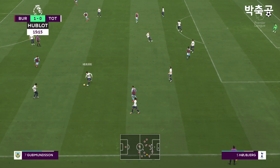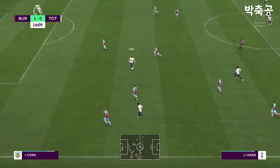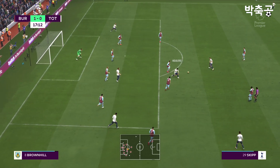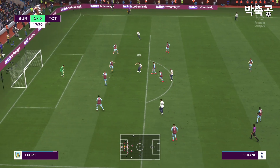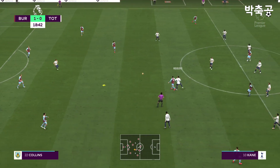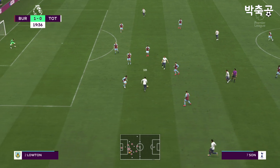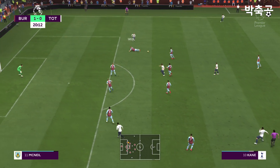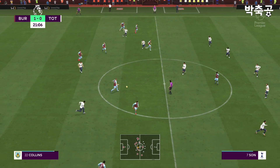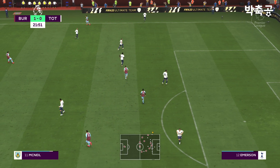Johan Berg-Gudmundsson. Tottenham have possession again. Harry Kane — options in the centre. No degree of difficulty at all for the keeper. Still behind, but the pressure mounting. He needed to read it to get there, and did. And the pass not quite accurate enough, so a throw-in then.